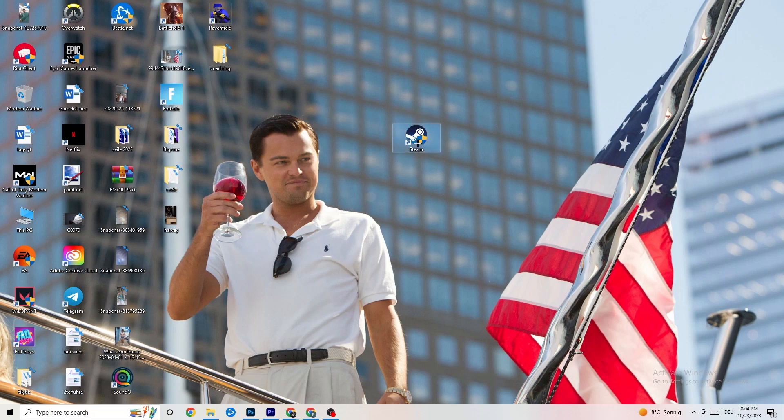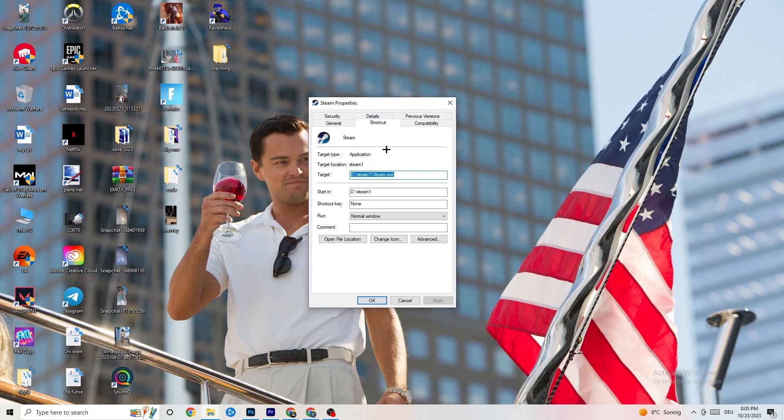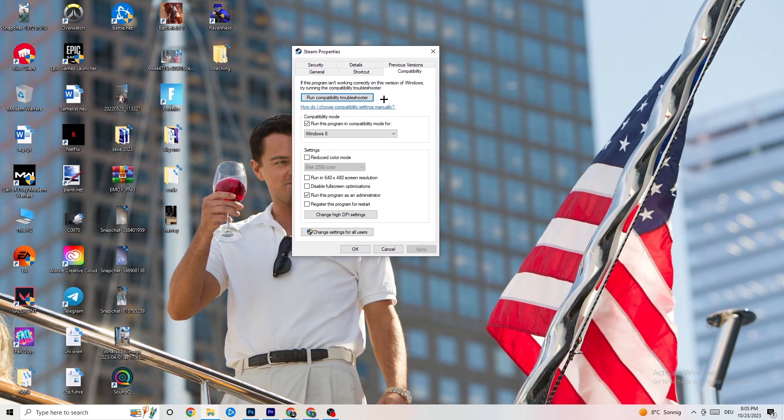If that doesn't work, right-click the launcher shortcut again, go down to 'Properties', and left-click it so the tab pops up. Navigate to the 'Compatibility' tab and copy these settings: enable 'Run this program in compatibility mode' and select the latest Windows version you have. Then disable 'Reduce color mode', disable 'Run in 640x480 screen resolution', disable 'Full screen optimizations', enable 'Run this program as an administrator', and disable 'Register the program for restart'. Hit Apply and OK.